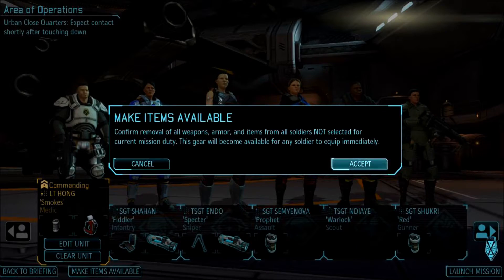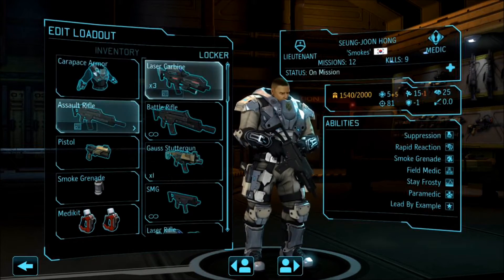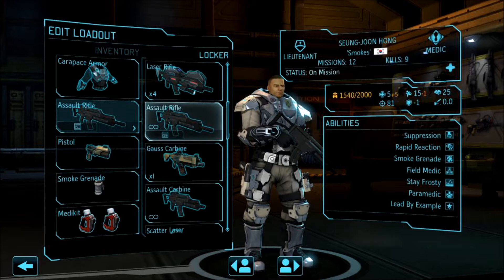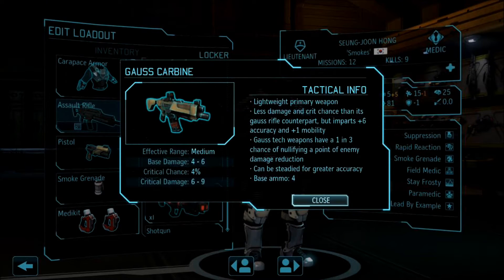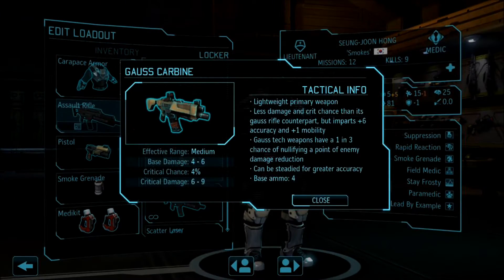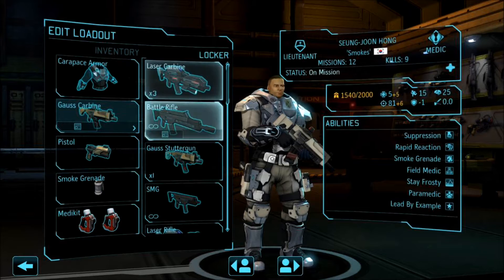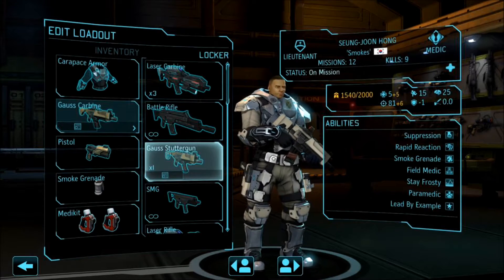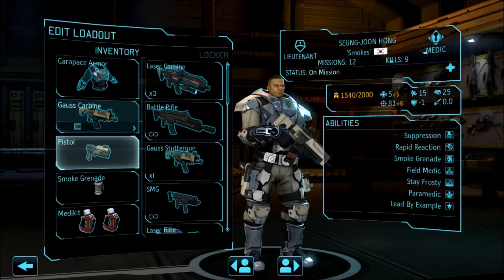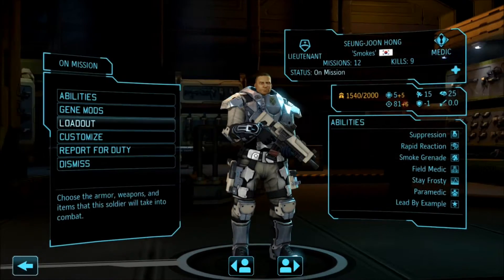Make items available. Smokes, you get carapace armor — you have pretty good aim. Might give you a Gauss carbine: 4-to-6 damage, 6-to-9, 8% crit vs 4% crit. Actually, that's pretty good — keep the carbine. Smoke grenade, med kit, rapid reaction. Our infantry is all good. Same thing with Spectre — Spectre's pretty good as well. Prophet, you'll be taking carapace armor and the scatter laser with arc thrower. I'd like to capture some more aliens here.